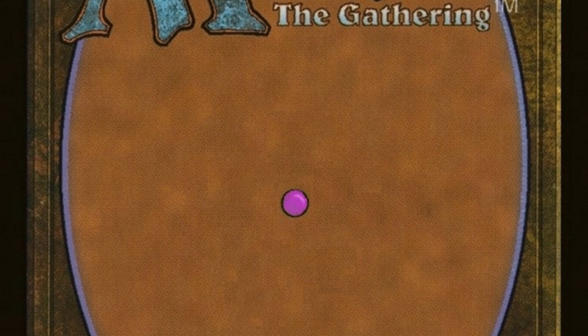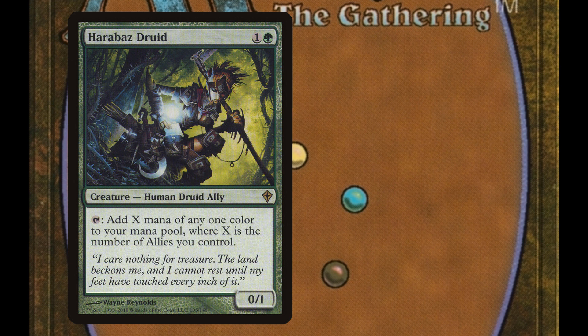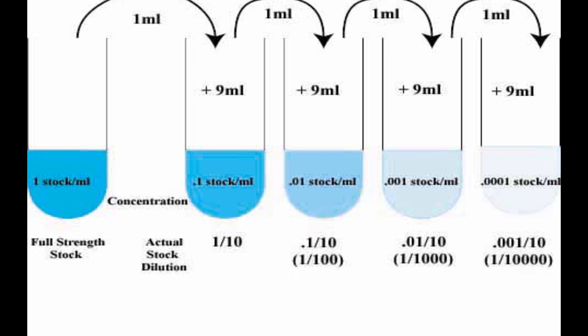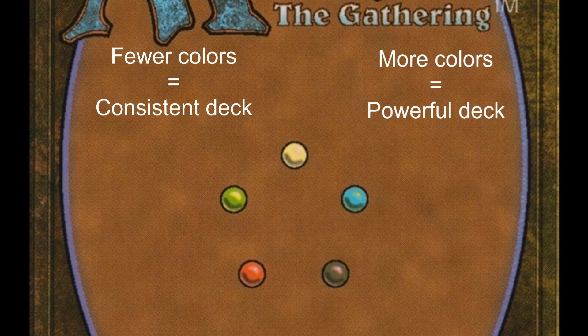This is the point of the color pie. It separates the cards into five distinct groups, or colors, each with its own strengths and weaknesses. If you want to play a card of a given color, you need that color's mana as well. But each color you add dilutes the density of your other colors' mana sources, which encourages you to play fewer colors. On the other hand, each color you add can fill in the weaknesses of your other colors, which encourages you to play more colors. This creates a beautiful balance.